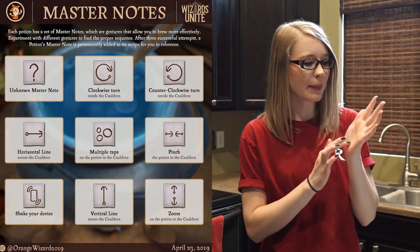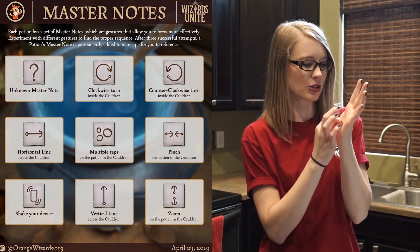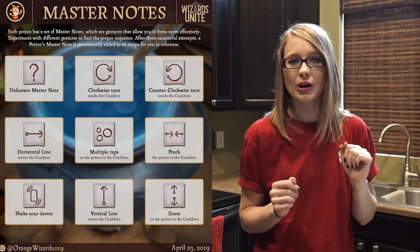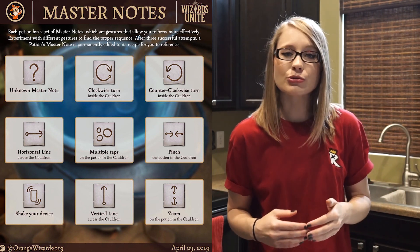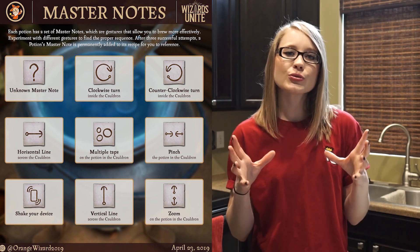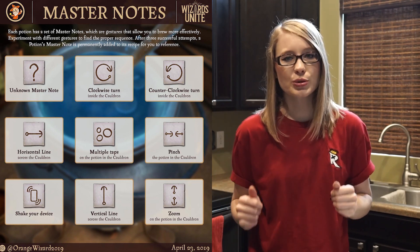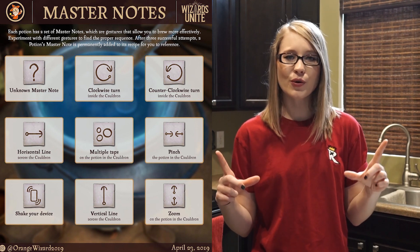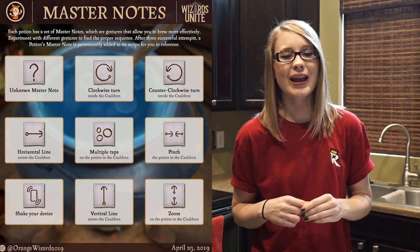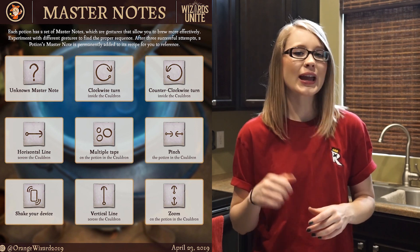It's important to note that with each potion, you can perform a series of master notes, which are basically a series of tapping, swiping, pinching, zooming, or shaking your phone in a particular order to reduce the time it takes for your potion to brew. Each set of master notes is going to reduce your brew time by 15%. To figure that out, you take the time it takes to brew and multiply it by 85% or 0.85.